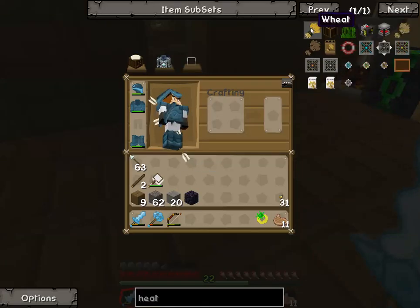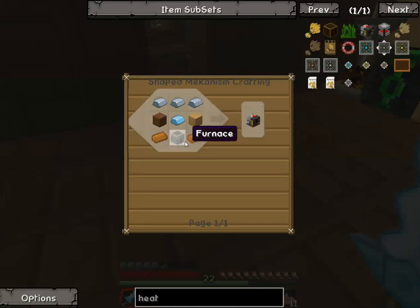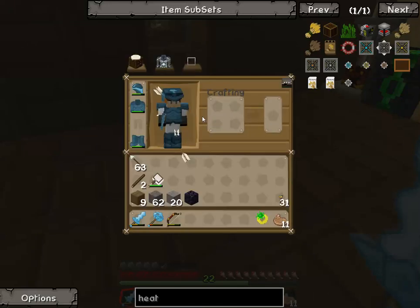So, heat. Here it is — heat generator. We're gonna need to make three of these to start off with. We need six copper ingots, three furnaces, and three osmium.